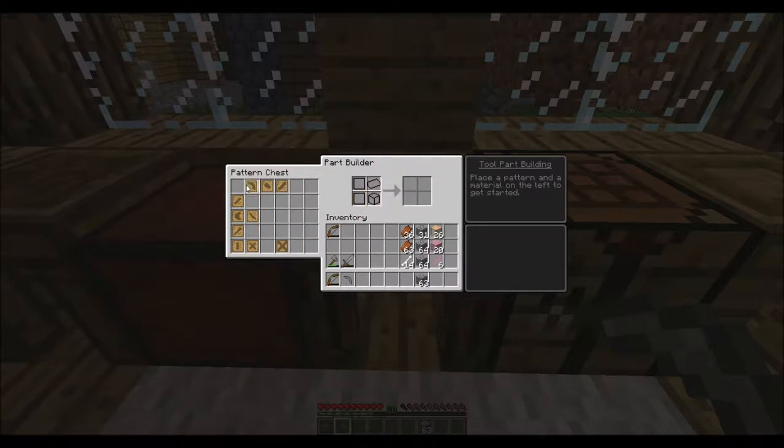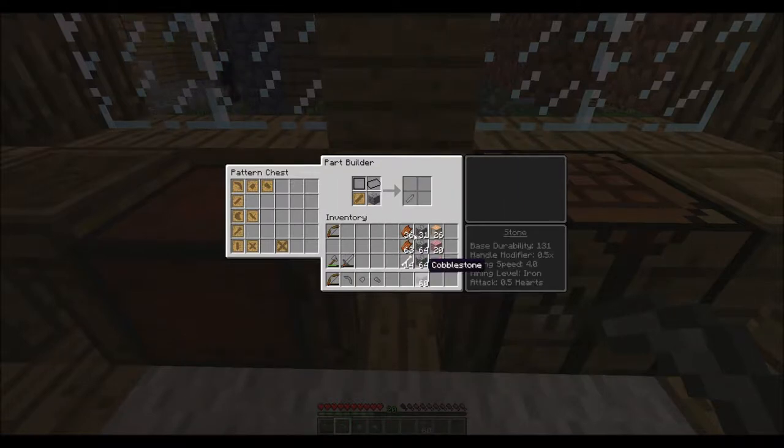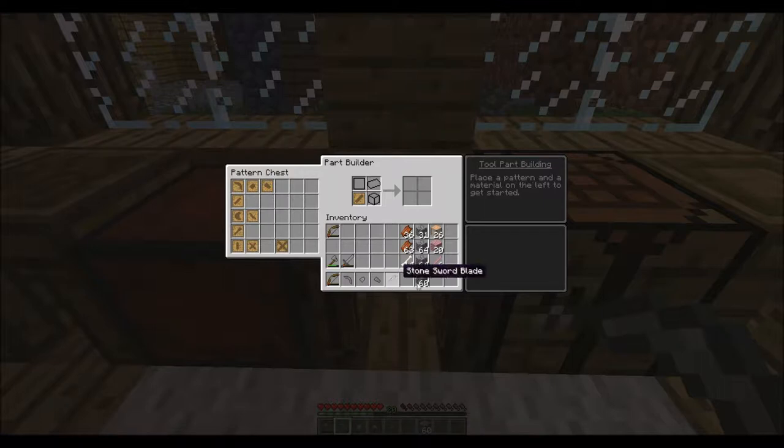We're done with that one — let's put that back. Then we have a shovel; the cost for this is one, so we just put one in there and there's our head. Axe — that one's gonna cost us one as well. Stone pieces cost one, so it's no big deal there. And I'm making the sword part. We'll make a regular sword for now.